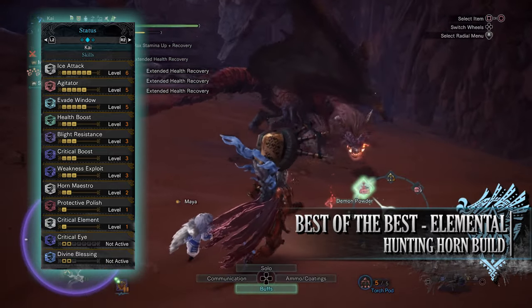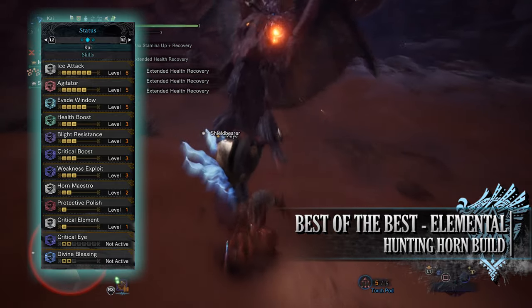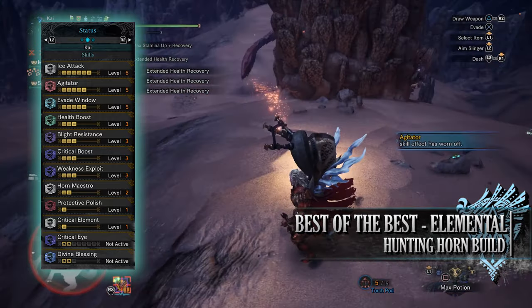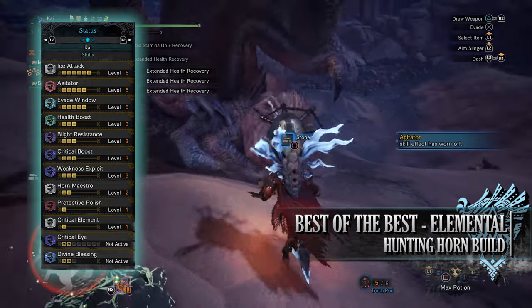You have Blight Resistance at level 3, which is a skill that negates all elemental blights against our hunter. You have Critical Boost at level 3, Weakness Exploit at level 3, Horn Maestro at level 2, and Protective Polish at level 1.